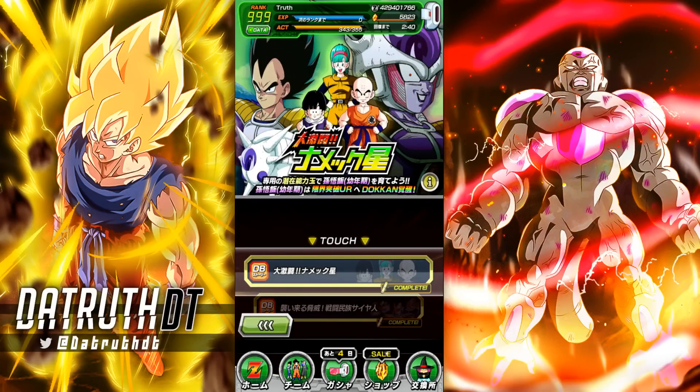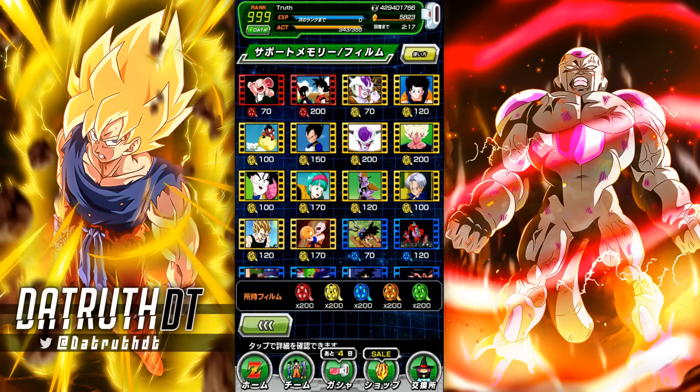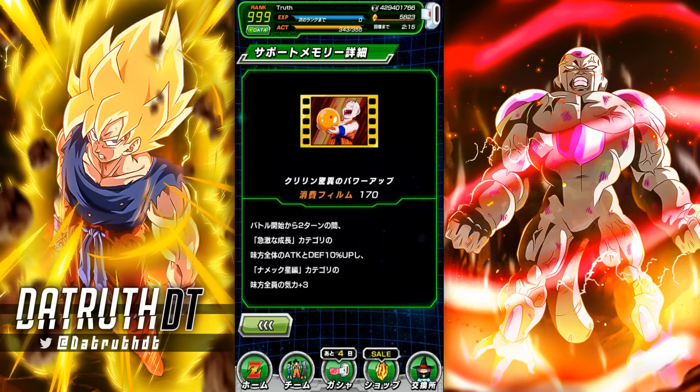We're back for another Dokkan Battle video. We've gotten the new Dragon Ball Story event — the start of the Conflict on the Planet Namek Saga. As usual, you do a bunch of missions during one of these Dragon Ball Stories using certain characters in each stage, and then we're able to unlock a new support memory. This one right here is Krillin's Miraculous Power Up, so let's take a look at what it does.